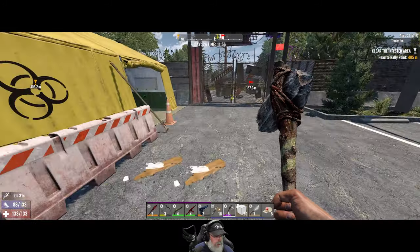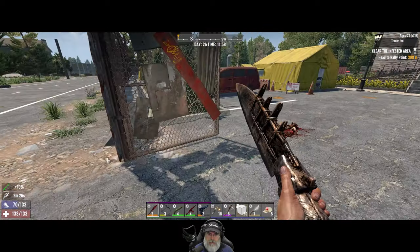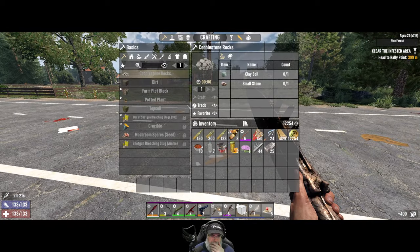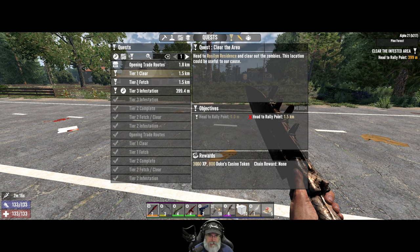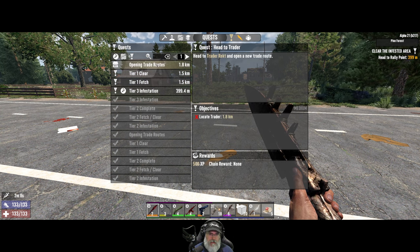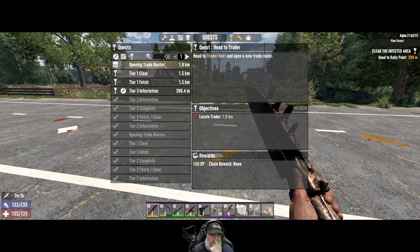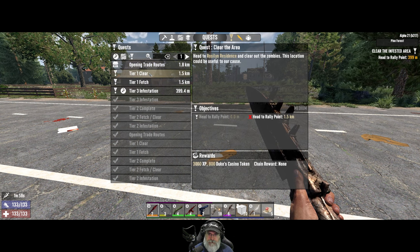I think we're out of time in this episode. We have a couple of tier 1s we could do quickly but they're 1.5 clicks away. I'm going to wrap up the episode here - I'll go do those two tier 1s. But this Roslin is actually a new place so I'll cut the camera and meet you guys at the Roslin place.